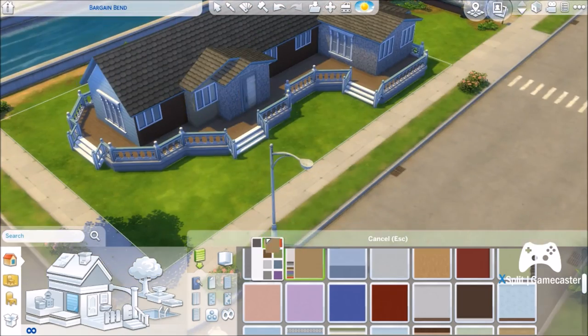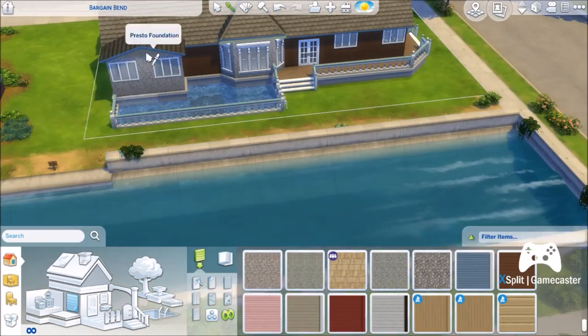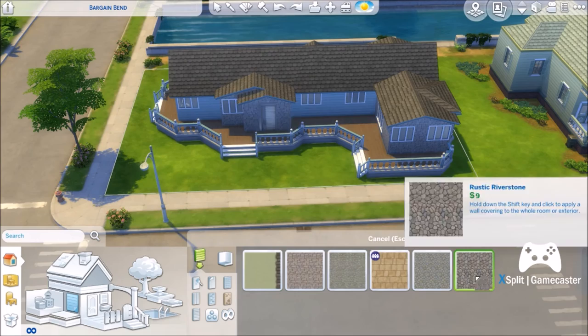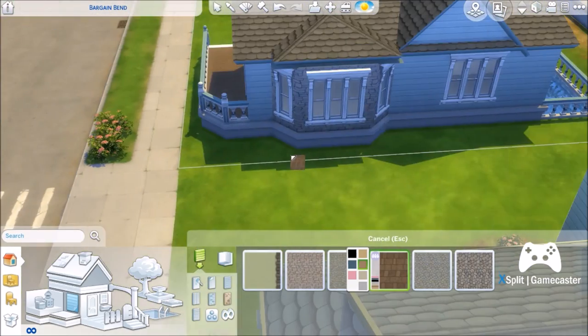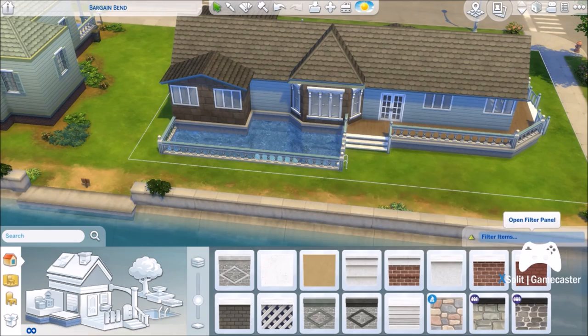I was going to start on the landscaping, but then I decided that I really wasn't happy with how the outside looked. So I tried to do brown, beige, and stone — the colors look nice together, but it didn't look good for this house. Here I am trying to figure out a different kind of stone that might look good with the blue siding.